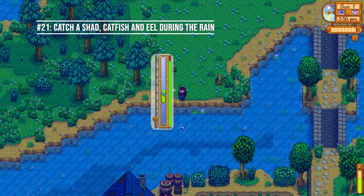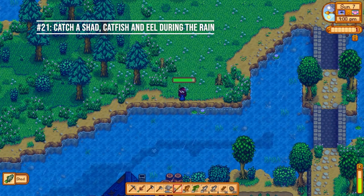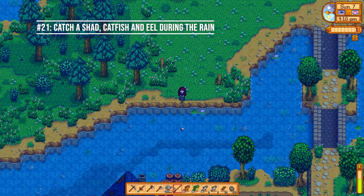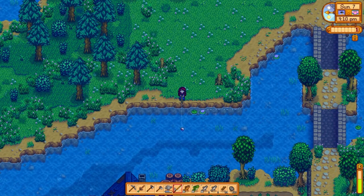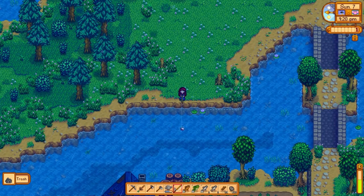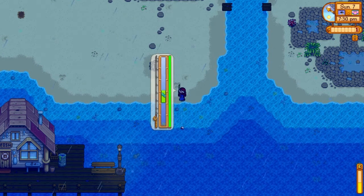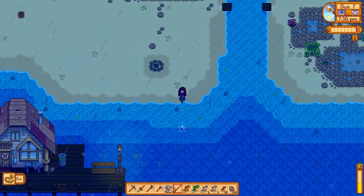Number twenty-one: go fishing in the rain. The seventh day should be a rainy day, and you'll want to go out and catch some fish since some fish are only available on rainy days. You need to catch a shad and a catfish from the river on a rainy day in spring, and then catch an eel in the ocean while it's raining at nighttime. Getting those three fish will satisfy the rainy-day spring fishing requirements and save you from waiting until the following year. Once you've caught them, go ahead and place them in the community center.